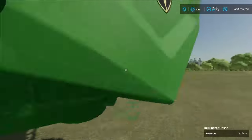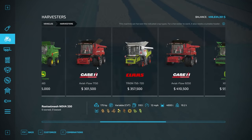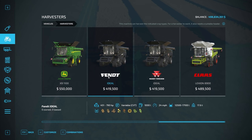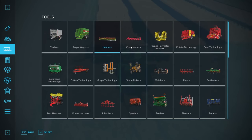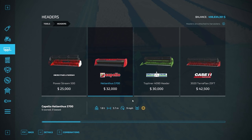We need a harvester with a grain header. Any harvester in the store that lists wheat, barley, oats, canola, sorghum, and soy in the crop types will work — we're using the X9. The easiest way to find the right header is to click on a harvester and select Combinations — it shows headers designed to work with it. Under headers in the store (not corn headers), look for grain-style headers with the correct crop type icons. Helianthus headers are for sunflowers — avoid those.